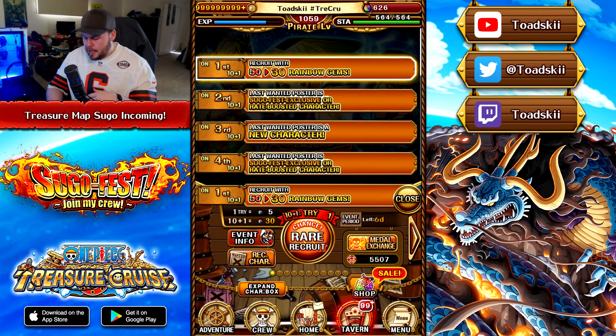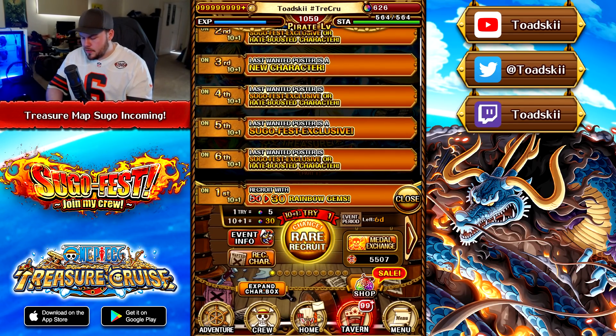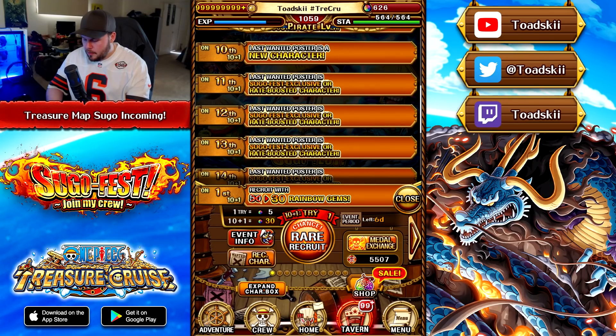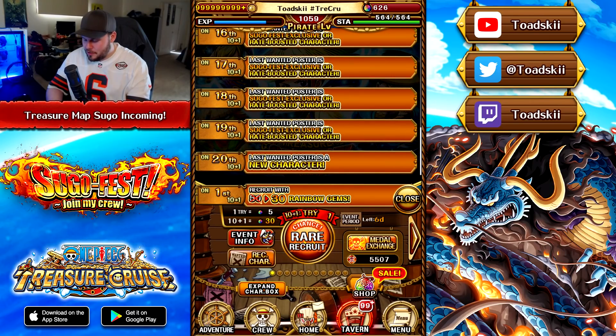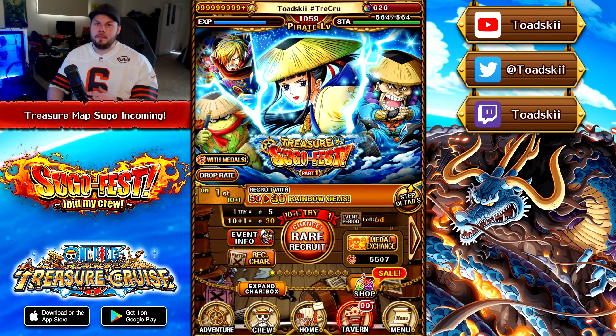Then we've got another legend or rate boost, and then a guaranteed legend on the 5th multi — a little steep to get those guaranteed legends. There's another new character on the 7th multi, another new one on the 10th, and then the 15th — so 5 multis to get the next new character. It still goes up to the 20th. I don't advise doing 20 multis on the Treasure Map Sugo Fest; I don't think it's really overly worth it.